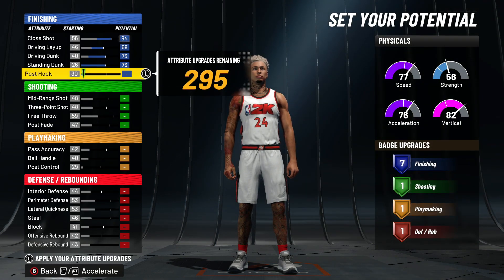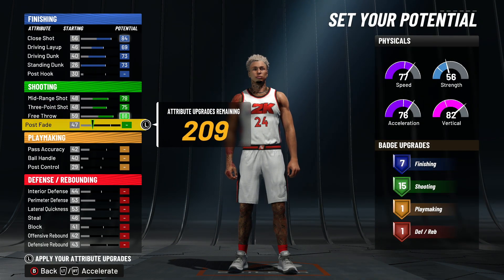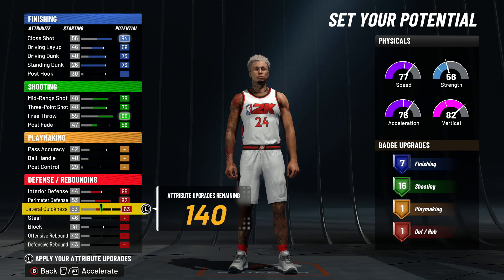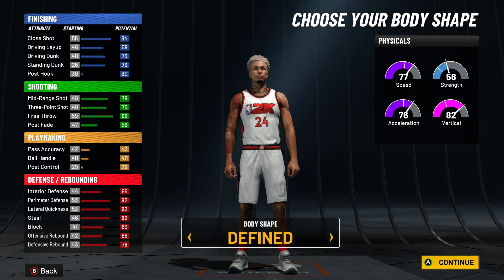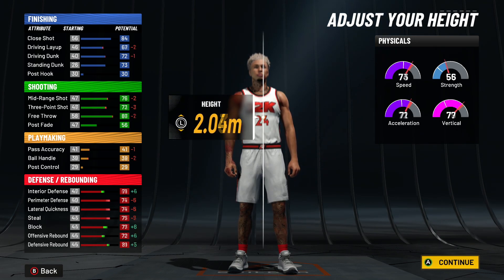I like making all-around builds — I don't like making a build that can only do two things. Here we're gonna get 16 shooting, so we should be straight. Max out every defensive category, every single one. That should be all of our stats: 7 finishing, 16 shooting, 1 playmaking, and 21 defense — kind of like a typical popper.